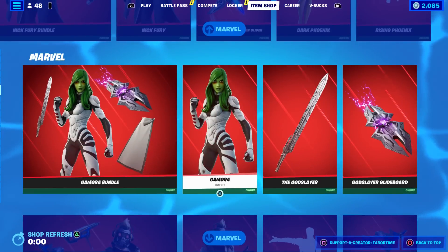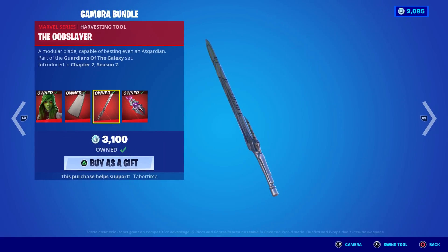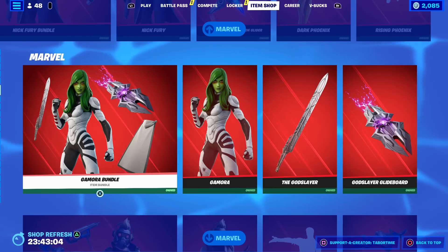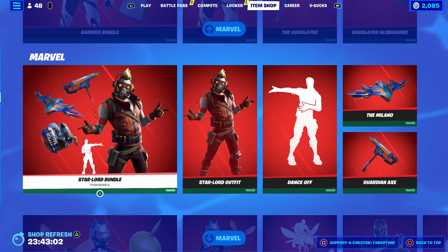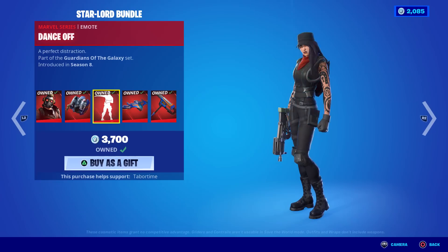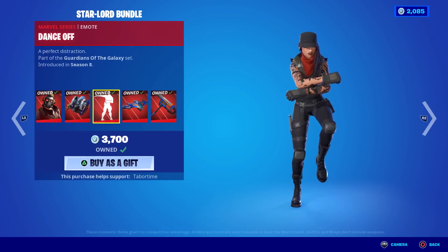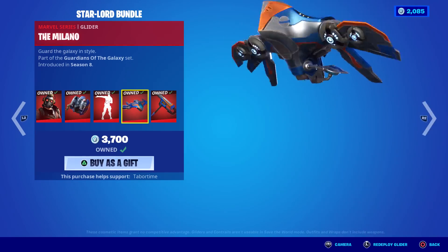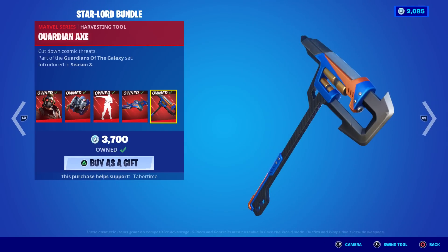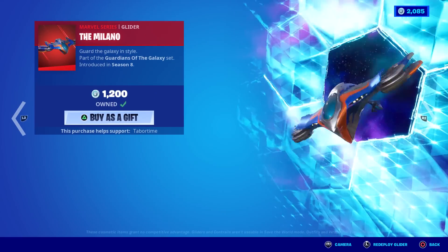The Gamora bundle — wow, so many of these I totally forgot about. Gamora's Cloak, the God Slayer pickaxe, the God Slayer Glide Board. Then Star-Lord, this one I didn't forget because he is awesome. The Star-Lord Pack, the Dance Off emote — one of the coolest emotes in the game, not copyrighted. And the Milano — one of the coolest gliders in the game. The Guardian Axe is probably the weak point. The glider is 1200 on its own — worth it in my opinion.